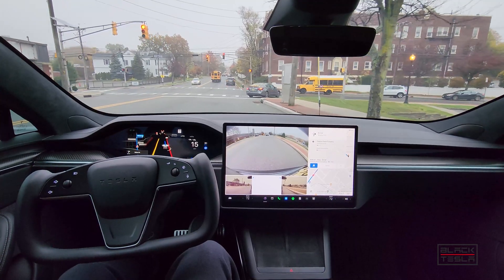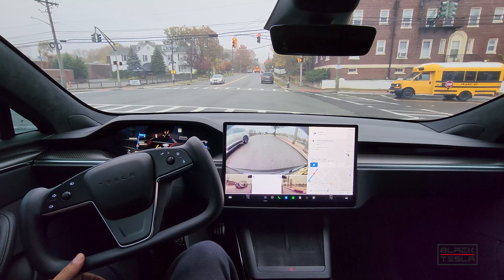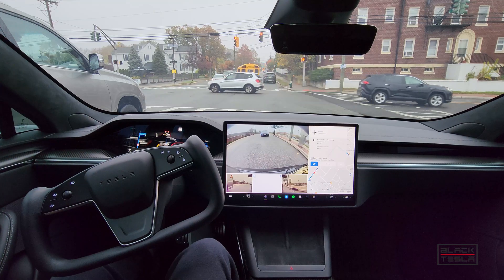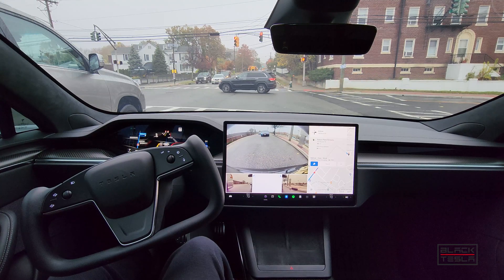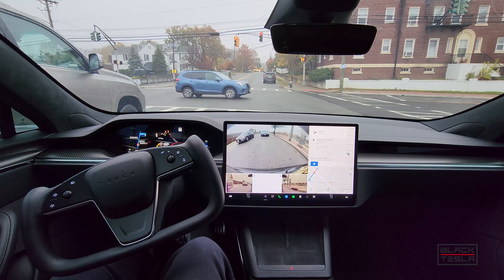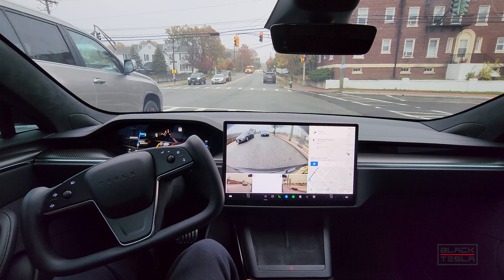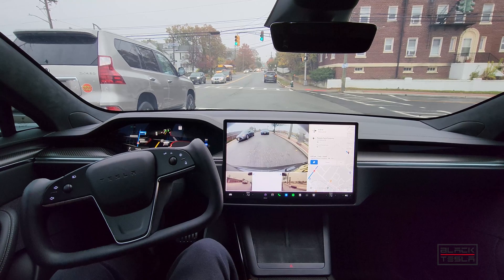It comes to an abrupt stop and sort of wanders back into the middle. The path planner seems to want to go back around — very much the same behavior. This is why I had a feeling I didn't want to do two passes on this one. Let's see how it handles this scenario with a car to the left and a parked car ahead. These drivers are a little more aggressive this morning since everyone's trying to get to work and school.